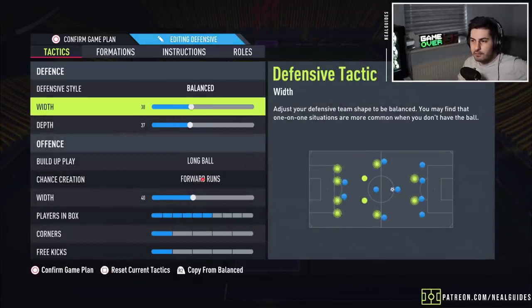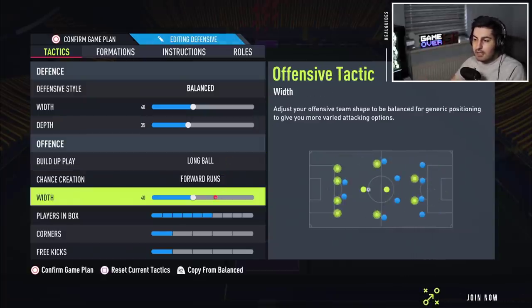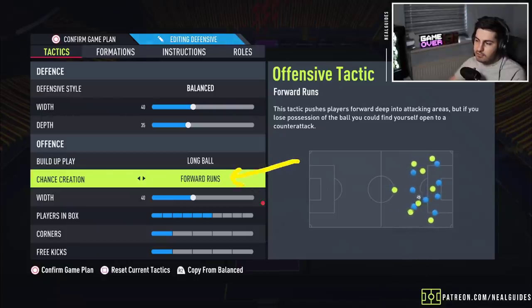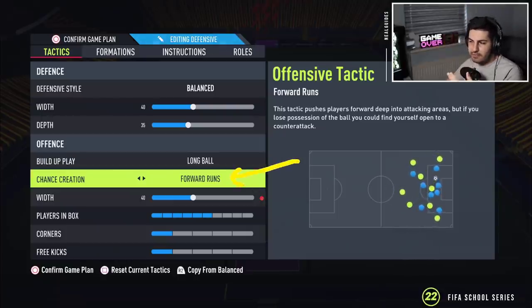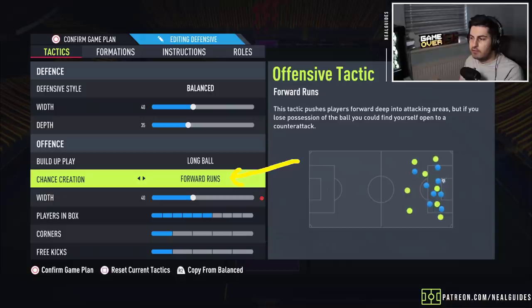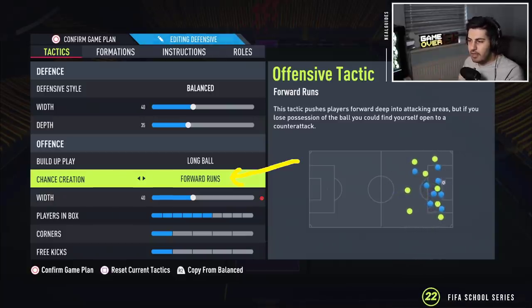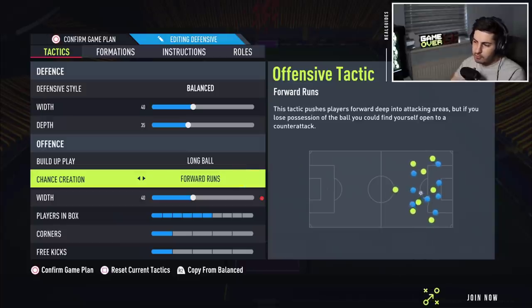You can reduce the width to 40 and reduce the depth to 35. I keep long ball forward runs on 40. For forward runs, you can use either direct passing — if you're on new gen you may prefer direct passing, if you're on old gen you may prefer forward runs. I personally on new gen prefer direct passing and forward runs on old gen. It's personal preference — use both and see what suits your play style.